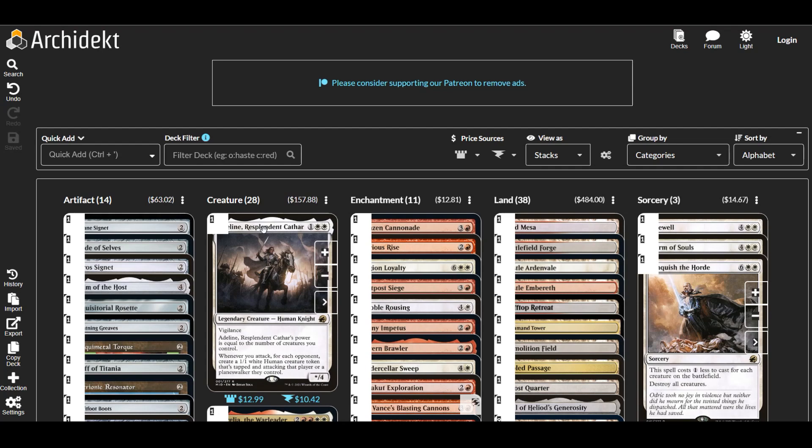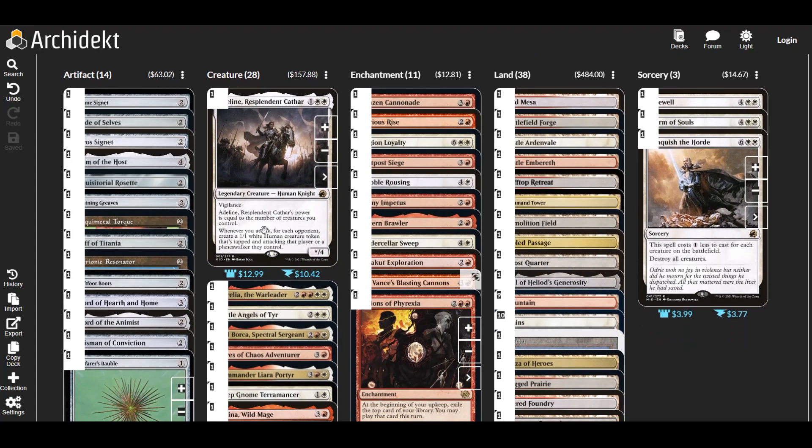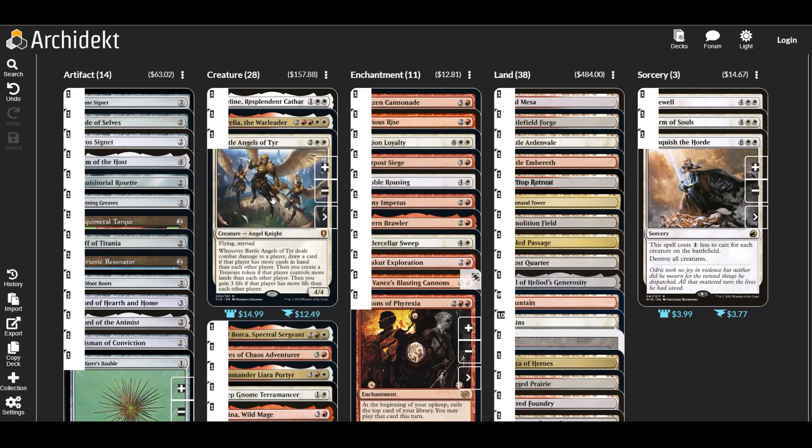Now for creatures. Adeline: whenever we attack, for each opponent we create a 1/1 white human creature token tapped and attacking that player or planeswalker they control. We want to send a bunch of things at all of our opponents to get extra triggers off our commander. Aurelia the War Leader: extra combats are something we want in a deck like this, and she's a decent way to get them — she untaps everything, which is essential for extra combat effects.